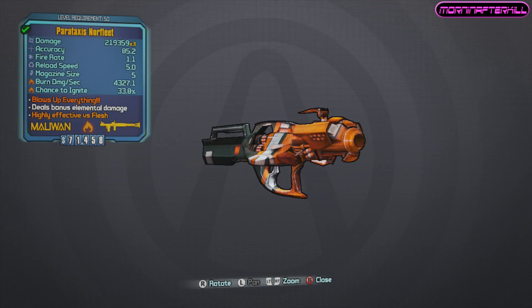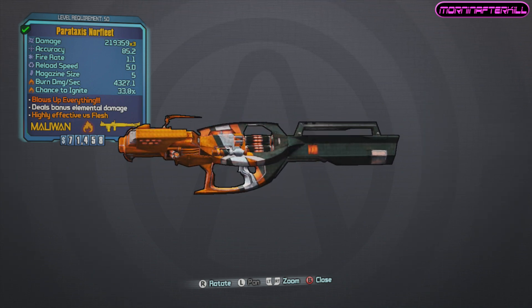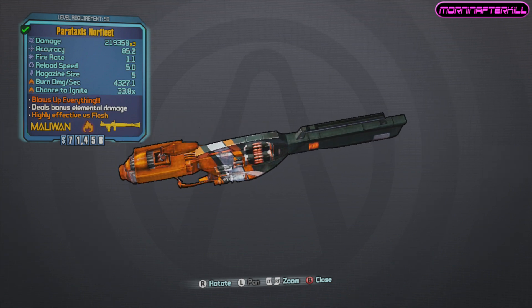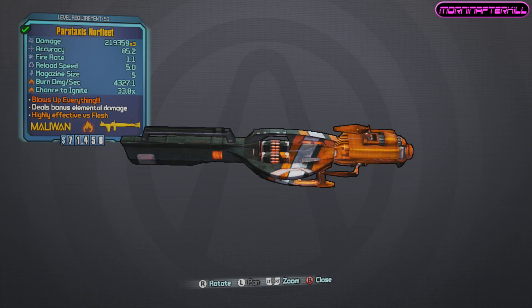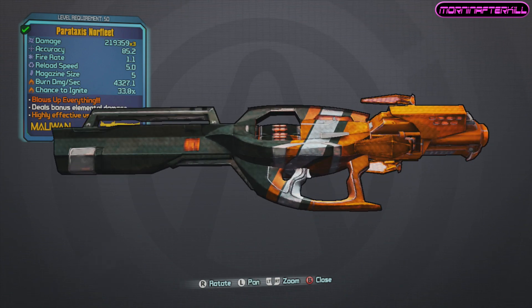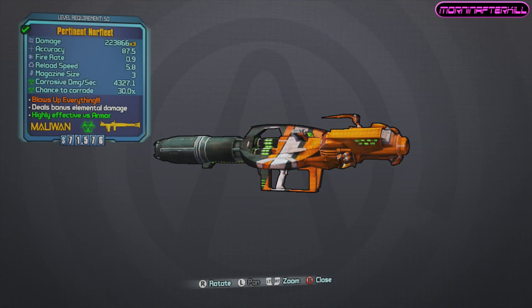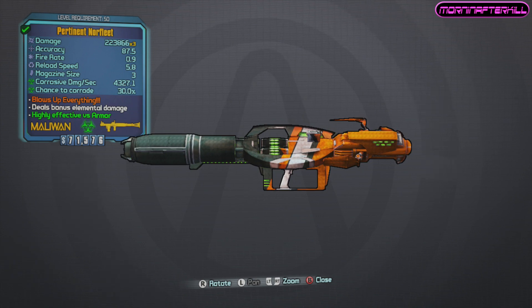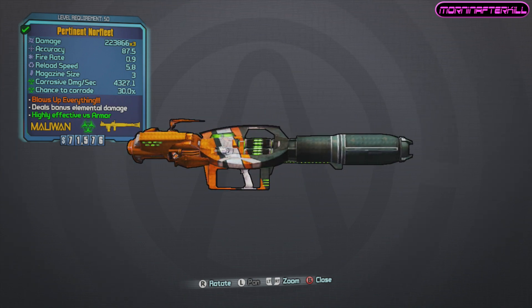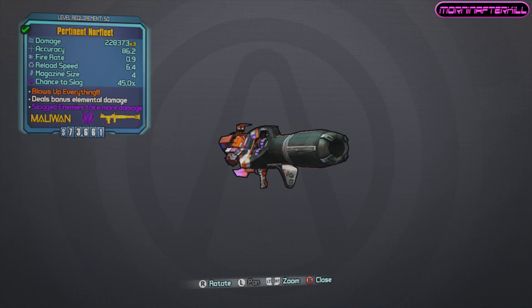It is the Norfleet rocket launcher. Once you get it, you will never pick up another rocket launcher again, just because of how devastatingly powerful this weapon is. If you take a look at the card, these are usually above 200,000 damage with a multiplier of three on top of that, because it shoots three at once. It also comes in multiple elements: slag, corrosive, and fire.